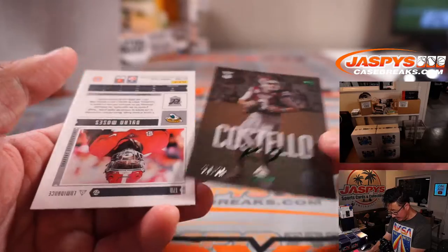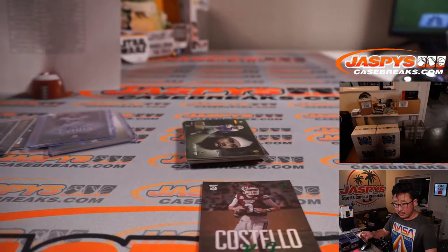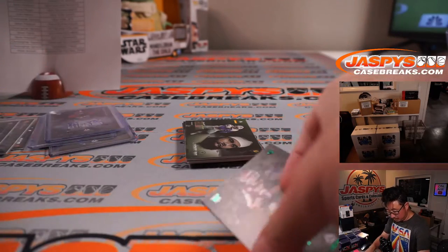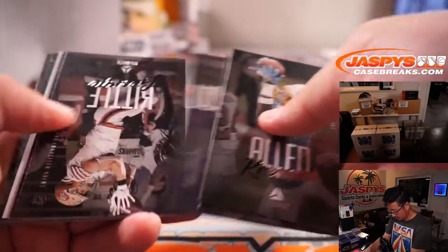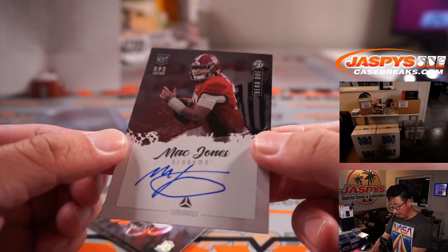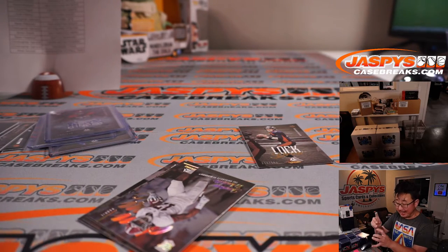We've got KJ Costello to 75, and we've got a Dylan Moses, 267 out of 349, Jaguars — that's Sean again with the Jags. Drew Lockett, 299. And a Mac Jones — wow. I wasn't expecting that out of a filler box. On-card autograph, Mac Jones, year one auto for the Patriots. Sean Maddox with the Pats.